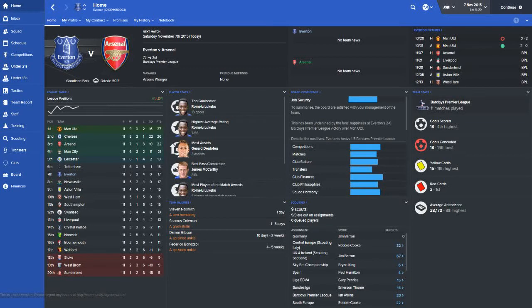What's going on guys, it's Gendo here and welcome to episode 3 of my Football Manager 16 beta save with Everton. Today we have two big matches coming up: first we're taking on Arsenal at home, and then we're going to be traveling to Anfield to take on Liverpool in the Merseyside Derby.